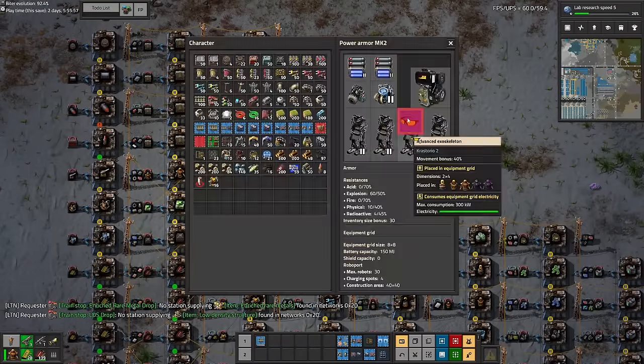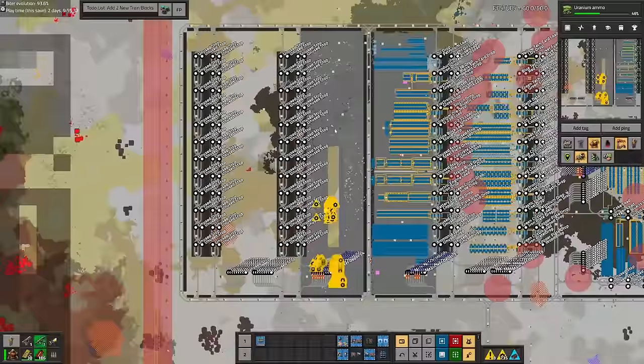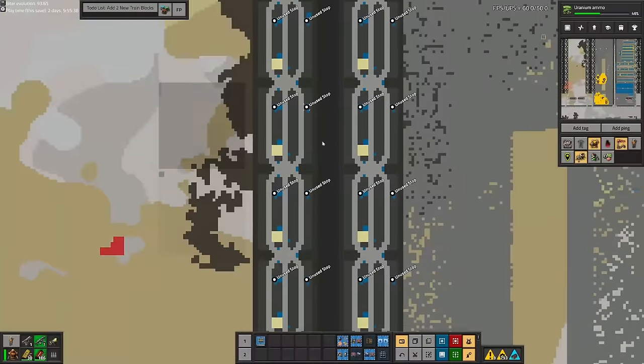I got a bit sidetracked and made some night vision glasses from the Afraid of the Dark mod, but you shouldn't complain because it makes the video 10 times better. Then I got back to work, added a whole bunch of new train stops — this time pre-concreted and with all stops renamed to 'unused stops' so we didn't get any issues.